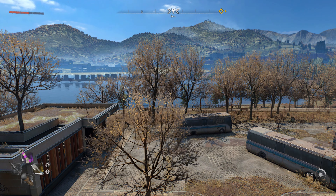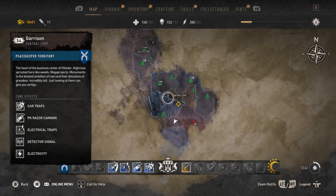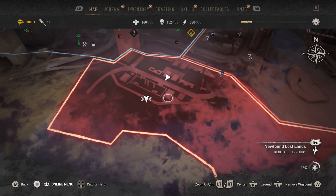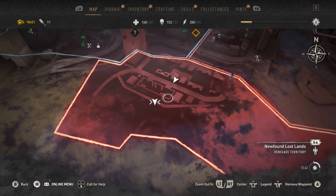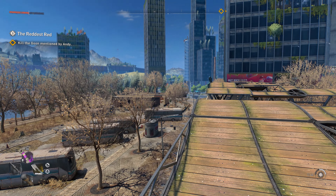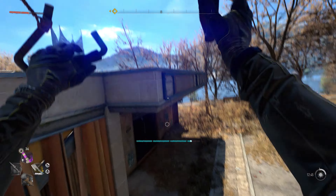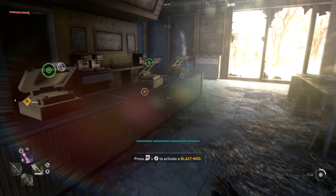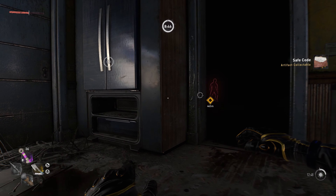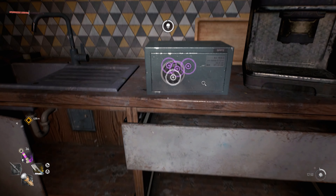I am at the next red rubber duck location. We are in the Newfound Lost Lands, which is in the bottom part of the Central Loop. I am at what seems to be like an old bus station. There's going to be a little building right here — when you come into Newfound Lost Lands, just come into this building. Inside, there's going to be the note for the safe's pin code. The safe itself is going to be in this back room.